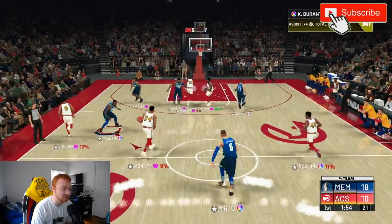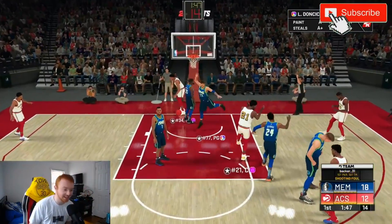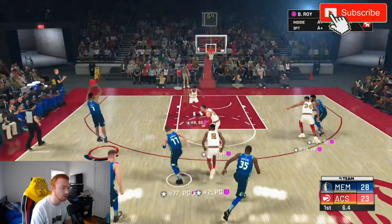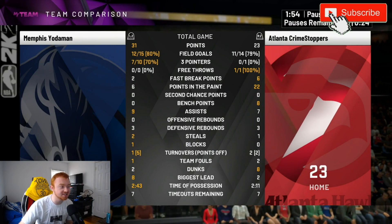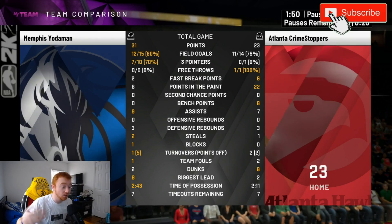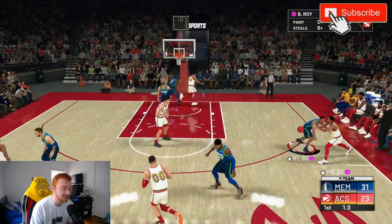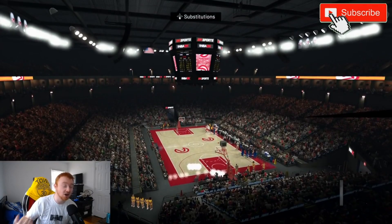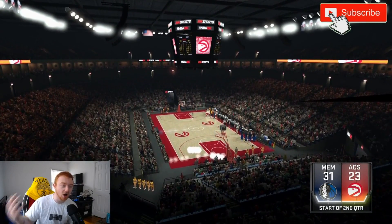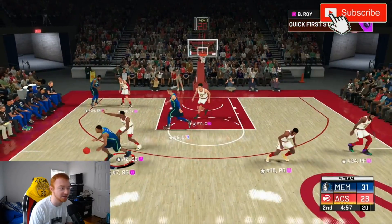We're starting this game shooting very efficiently. My opponent is just rim-running and we're playing nicely around that. Brandon Roy wide open again — easy pull-ups in transition and off scored buckets are really good. We're shooting 80% this first quarter, seven of ten from three, only one turnover. We're running our offense really efficiently. Good defense to close out the quarter — my opponent is shooting well but literally just rim-running.